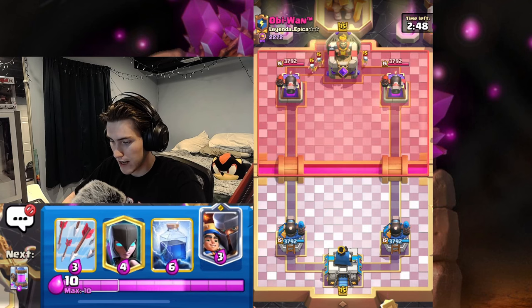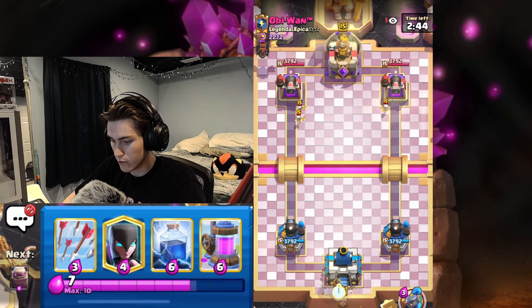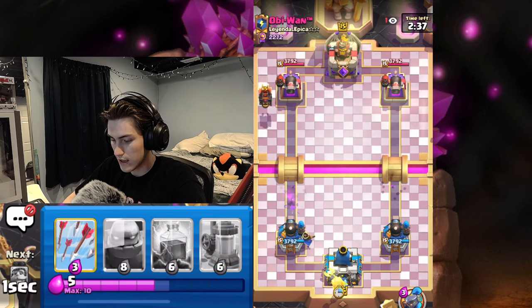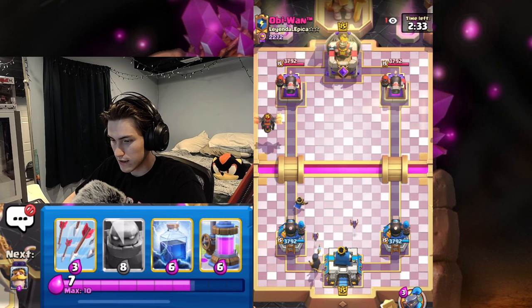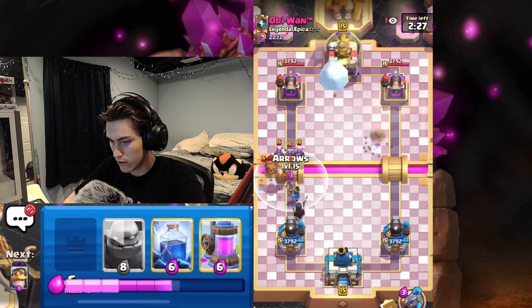Skeletons in the back. We got Lava Hound as well. We're going to go Little Prince. I think the best thing I could do here is not go my pump yet and just go Night Witch to get those bats onto the Lava Hound. We might go Golem in front, but I think we're not going to.